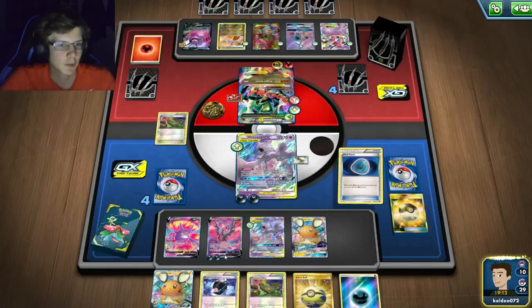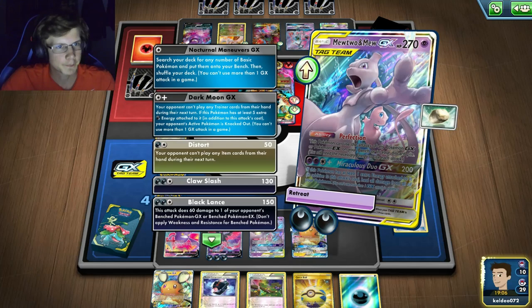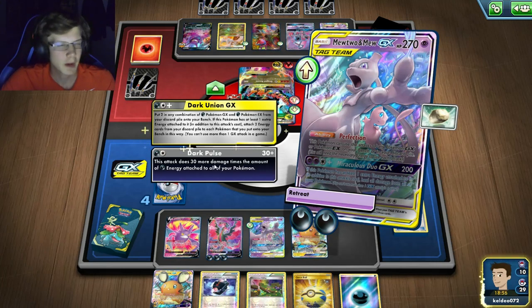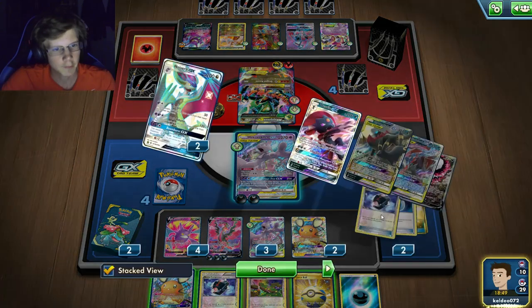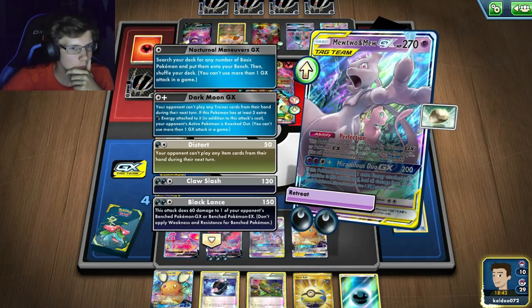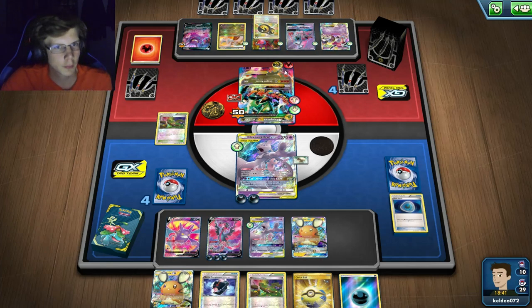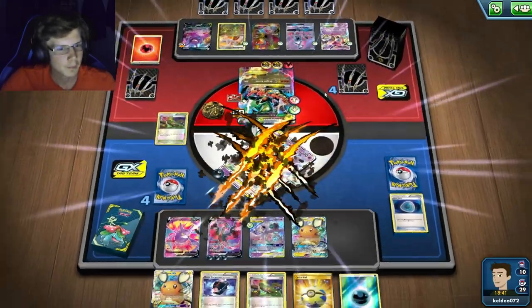If this guy dies he'd be left on one prize card, but I could one-hit him with this guy. I can't Dark Moon GX — I've only got five energy, nowhere close to enough. I've already used Diancie and Crobat, so I'll just item lock and hope for the best. That didn't work — close but unfortunately it's done.